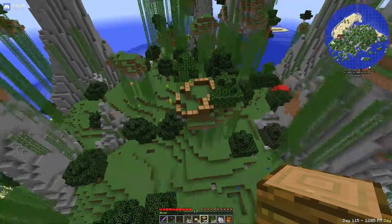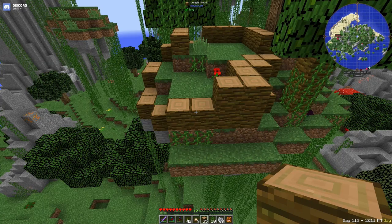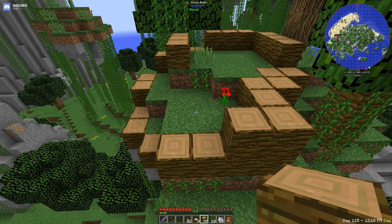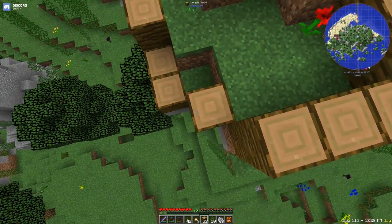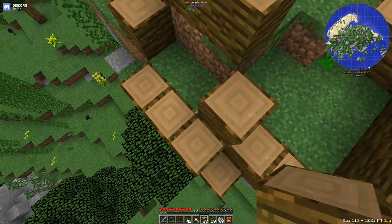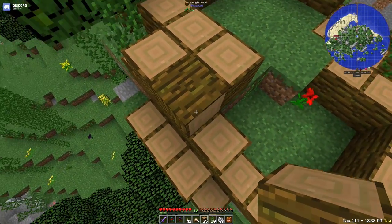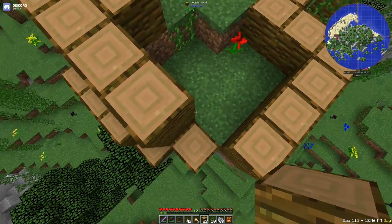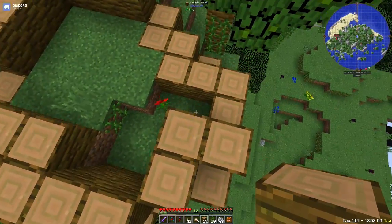Cool thing about building these type of organic designs is that you really can't screw it up too badly. Since a tree is rather misshapen - or beautifully misshapen, I should say - it's extremely easy to actually build these types of things. You just kind of have to build in a certain direction. You don't really need to build in a perfect circle or perfect straight line.